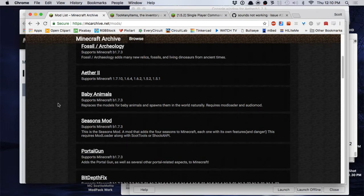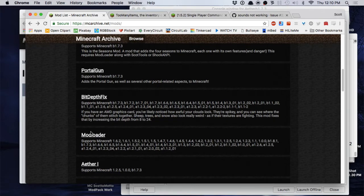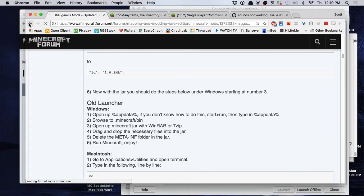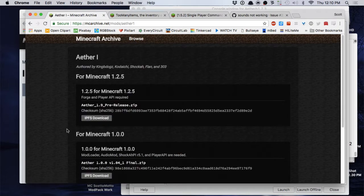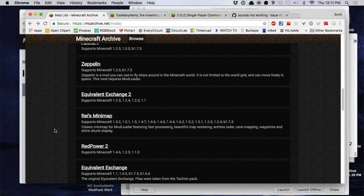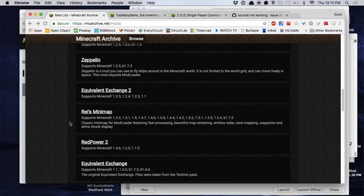There's the Aether — you need version one. Here's Portal Gun if you want it. There's the ModLoader you'll need, though it takes you to the regular ModLoader page on the Minecraft forum, and you can get it from there — just get the one for Beta 1.7.3. Here's the original Aether right here, version 1.0.2 — you'll need that. I couldn't get Equivalent Exchange to work along with my patches, even the Forge version, though I'll continue to work on that. And here's Zan's minimap.